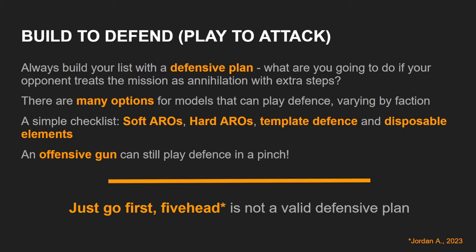There are a lot of options for what you can be using to defend that will vary by faction. Different factions will have access to different tools, but it's really important to put those tools into a list. If you don't have a defensive plan, if you don't know basically what you're going to do if your opponent elects to go first and treat the mission as annihilation with extra steps, then you are at the mercy of the lieutenant role. And just 'go first, five-head' is not a valid defensive plan. We could do a whole separate video on things you can put into a list that would let you defend.